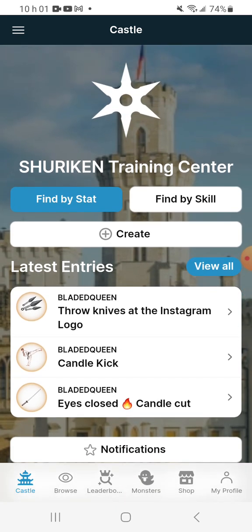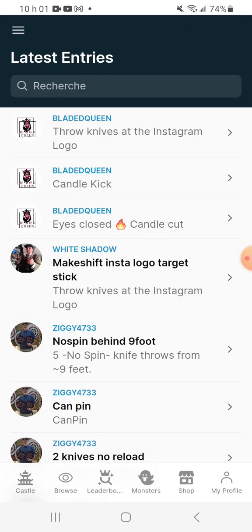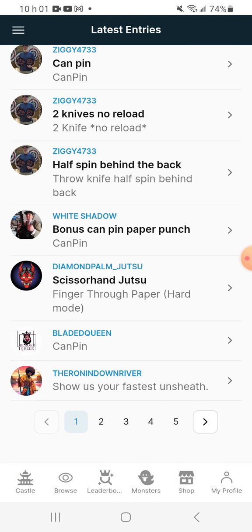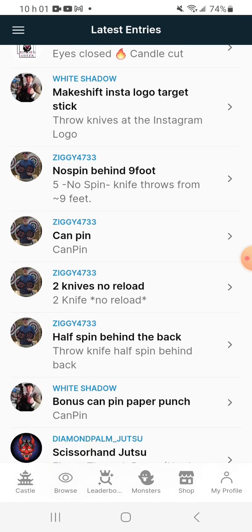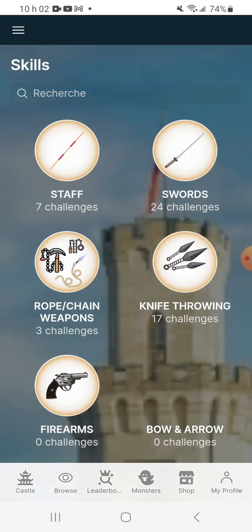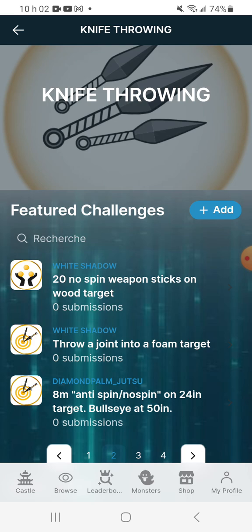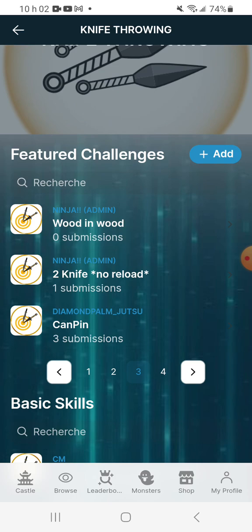You can see the latest entries by people in the app — this is what you'll see, all the latest posts. That can give you an idea of what people are doing. Or you can find challenges by skill — say I want a bo staff challenge, a sword challenge, or I'm a knife throwing guy, so I'll do some knife throwing.